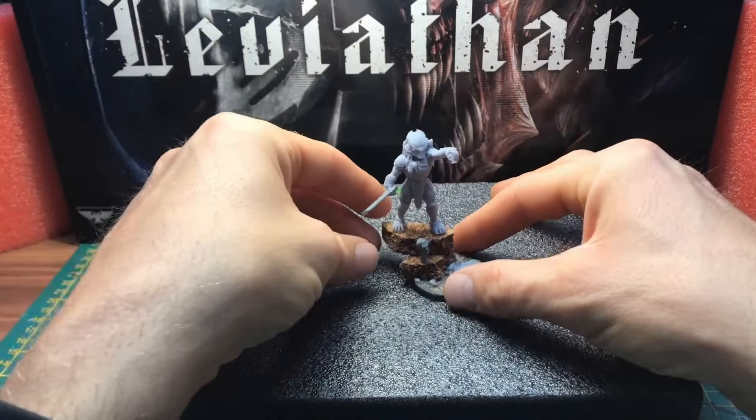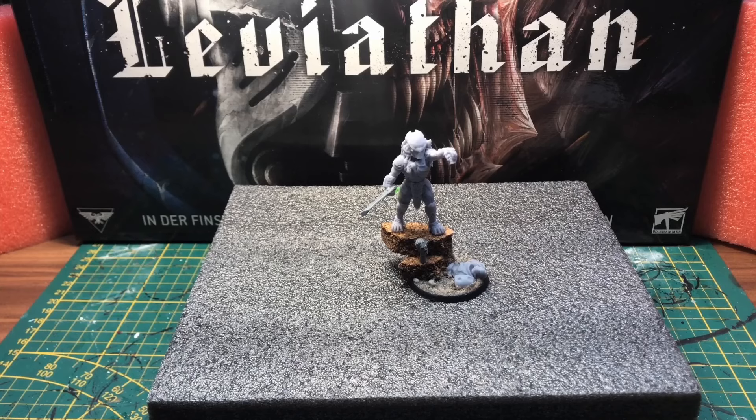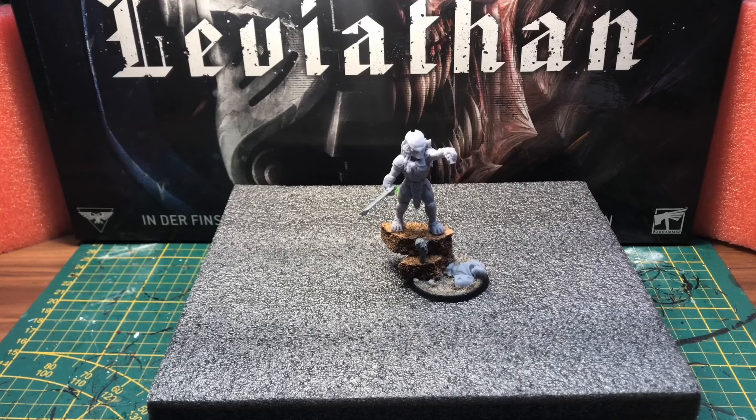Und hier unten liegt noch ein toter Space Marine. Ganz im Predatoren-Style - ob ein Kroot-Charakter wirklich so weit käme und verschiedene Köpfe von Space Marines abzuschlagen, wage ich zu bezweifeln. Aber es soll einfach ein cooles Modell werden. Ob es später im Spiel irgendwas macht, ob ich es überhaupt spiele - Hauptsache, ich habe wieder ein Modell weniger rumfliegen. Das war diesmal mein Augenmerk: den Pile of Shame abzubauen. Das gelingt mir bis jetzt ganz gut - ich bin total stolz.